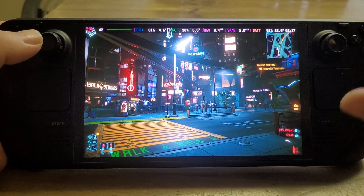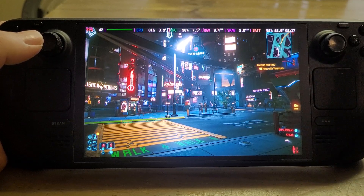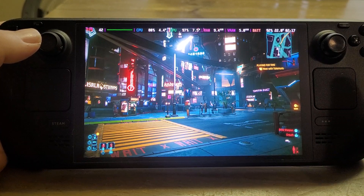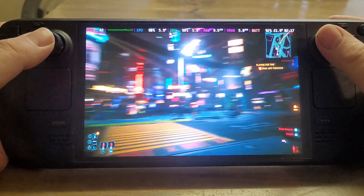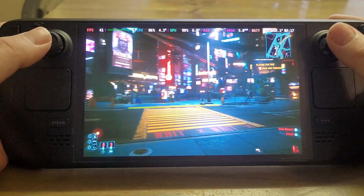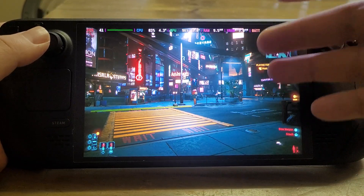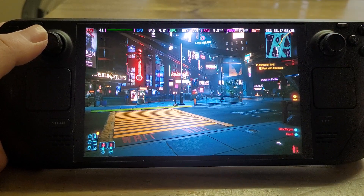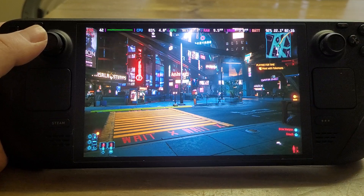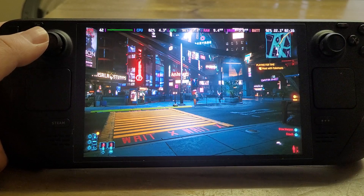The screen on the Steam Deck doesn't currently have variable refresh rate. With variable refresh rate on monitors or TVs, if the game is running at 42 frames a second and the frame rate changes as you move around, the monitor will change its refresh rate to match it. When the device signals it's changing the frame, the monitor syncs up with that, giving you a smoother gameplay experience.